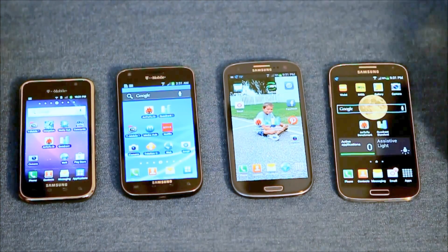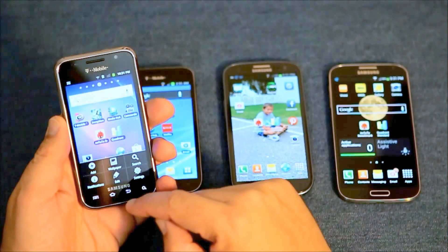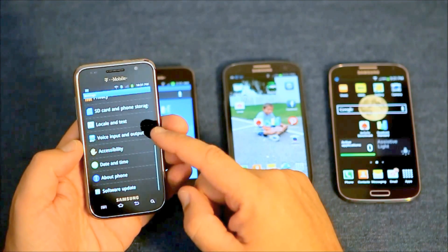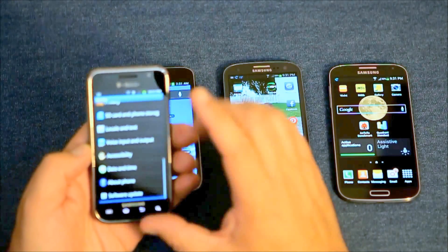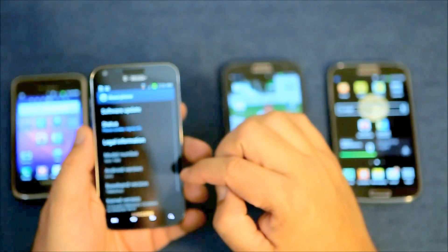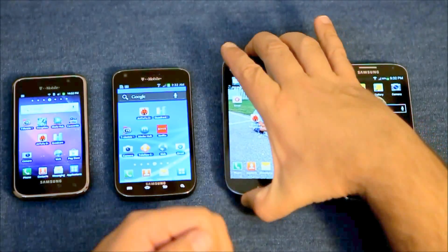Let's go through some of the settings. When I do these tests, people ask if I have power settings on, the version of the OS I'm running, and everything else. So on the Galaxy S, going to settings, this is running 2.3.6 and power savings is disabled. On the Galaxy S2, we have version 4.0.3, and power savings is disabled.